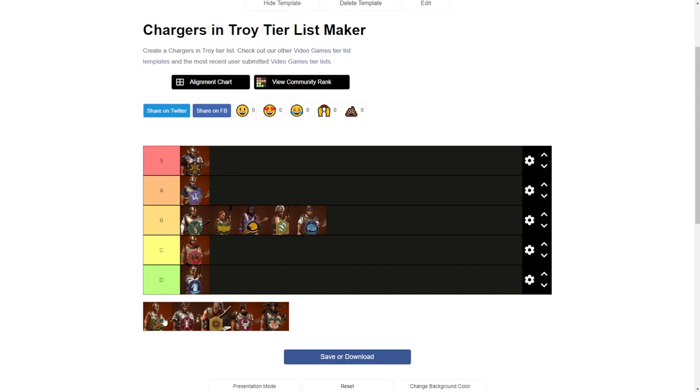Next is Penthesilea and her Daughters of Ares. You would think this should be one of the best chargers — they are expensive, have a pretty strong weapon, and insane charge and attack. However, their HP, model count, and defense are low. So in battles they will not perform as well as Agamemnon's Companions, and you need to use Daughters of Ares only against spears or weaker opponents. That's why they are not going to be in the S tier.